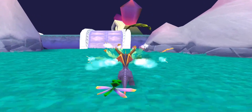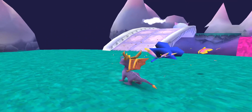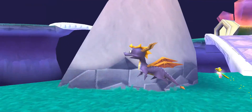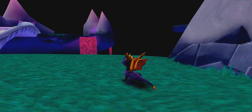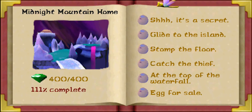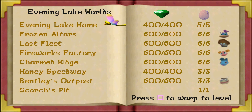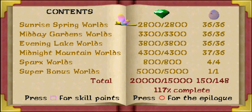We're done - that's everything, absolutely everything. We've gotten our 100%. We have unlocked literally everything in the game and done literally everything. 111% here - gotten everything done. Got all the home worlds 100% including the Sparks World. That lovely 117.